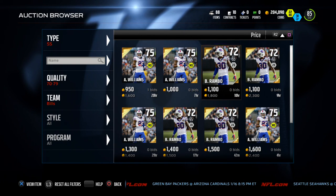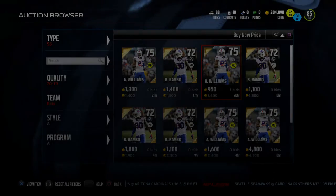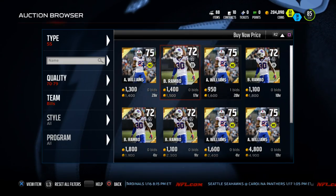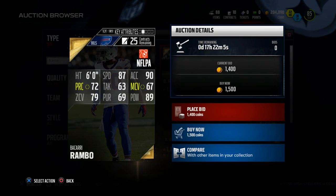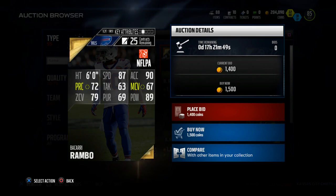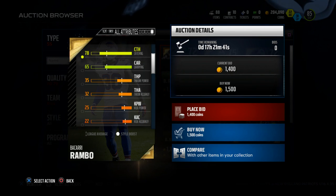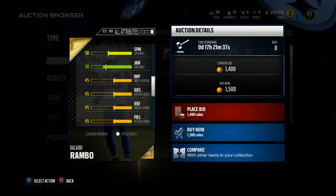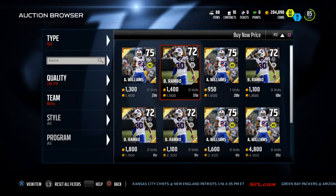It's the 72 overall edition of Madden 16 Ultimate Team Base Set edition of Bakari Rambo. You're going to see him for about 2,000 coins — normally around 1,500. The key stat here: 87 speed, that's really pretty good for a safety. He also has 79 zone coverage, almost at that threshold of 80, which is kind of that line I look for in a safety I'm using on computer. He has 89 hit power, which is really solid, and 78 catching — a little better than Deion Buchanan's. This guy is going to make turnovers for you. He comes in at number three on our list.